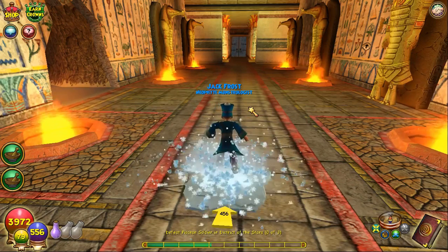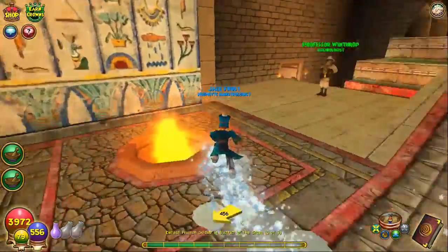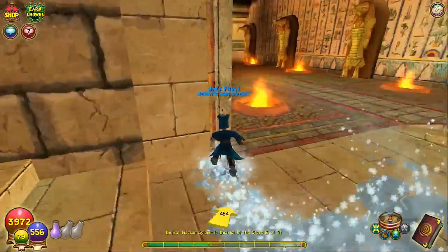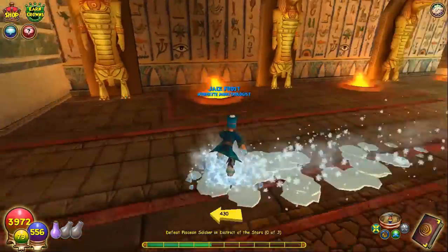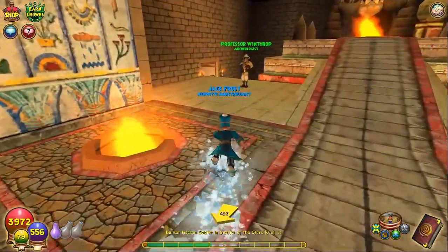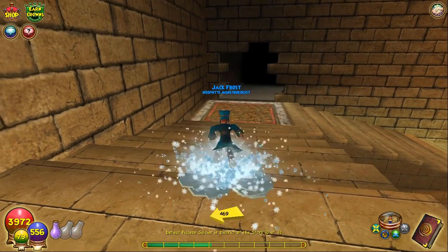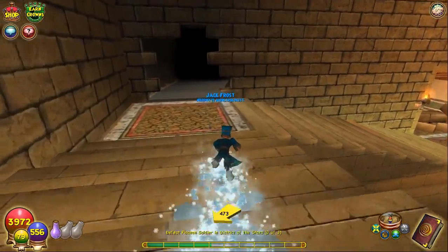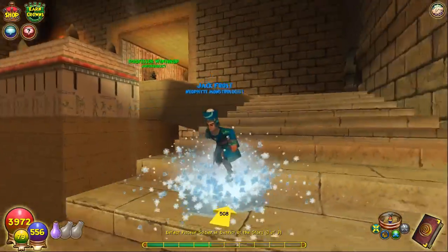In case you guys are wondering, this is completely safe — you can't get banned. They can't actually catch you for doing this because it's not actually breaking the game. It's only manipulating what you're seeing, because when you're flying around at 2x speed, everybody else just sees you walking normally — you just see it happening twice as quick. I've been doing this for multiple months and nothing's happened, and I have friends who do this and nothing's happened.